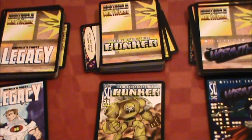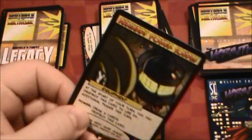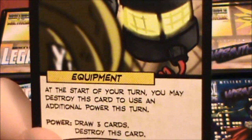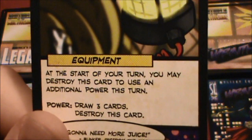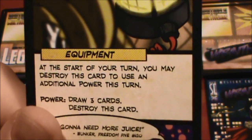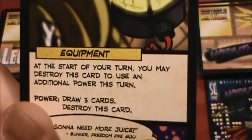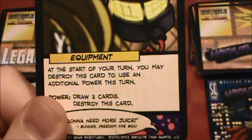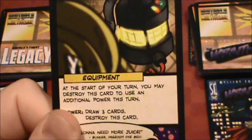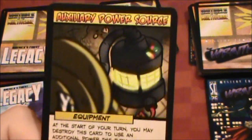Now it's time to draw a card for Bunker — he doesn't have any in his hand right now. We have Auxiliary Power Source. It's equipment: at the start of your turn, you may destroy this card to use an additional power. Or as a power, you can draw three cards but then you must destroy this card. That might help us out a little bit by either giving us another power or some extra cards.